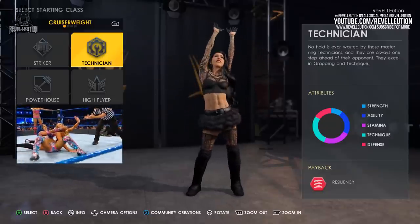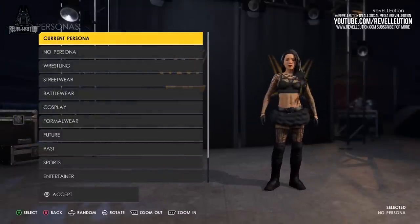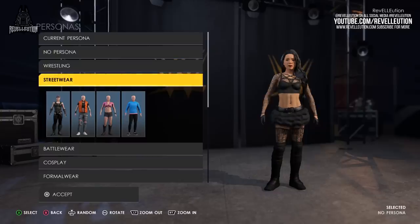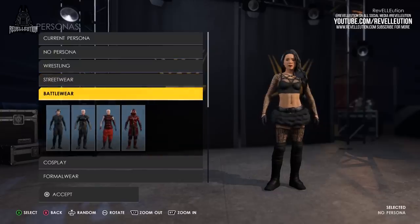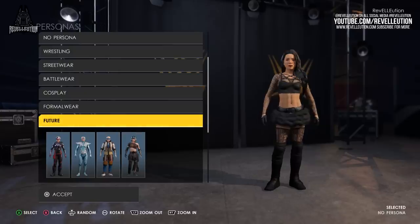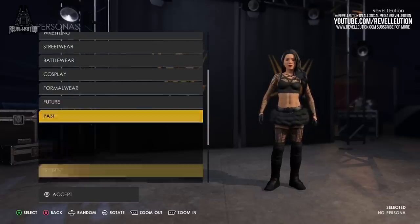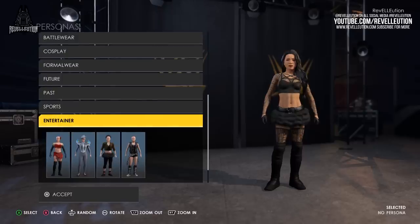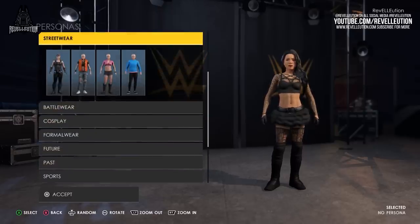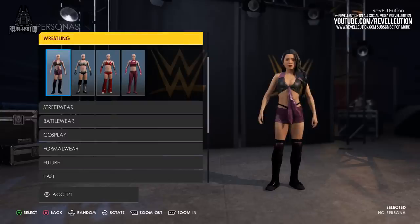When you're done with the class selection screen, you now enter the persona selection screen, which has a whole range of options including wrestling, streetwear, battlewear, cosplay, formalwear, future, past, sports entertainer and occupations. When you've selected your persona, it creates a brand new tab in your creation suite which highlights all of the pieces associated with that persona. With our superstar in mind, the most fitting persona hands down is the wrestling persona, which will filter in the best attire suited to those focused purely on becoming a WWE superstar.